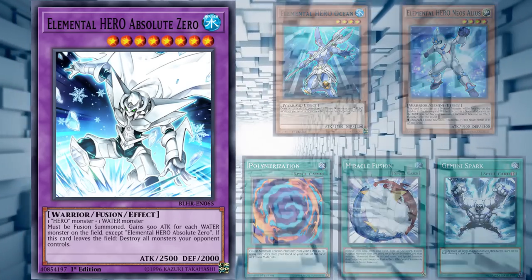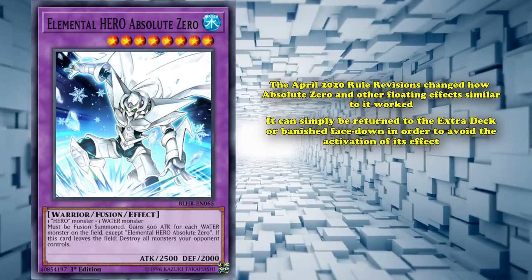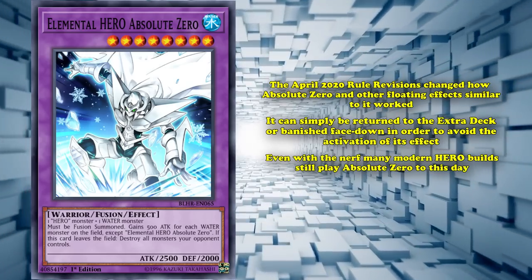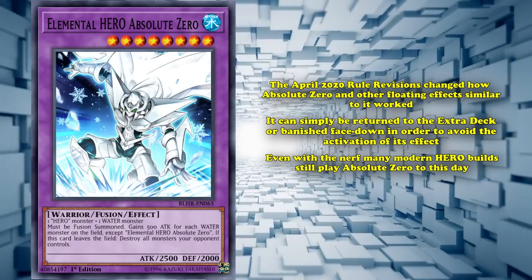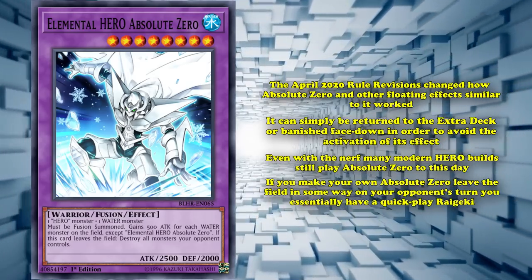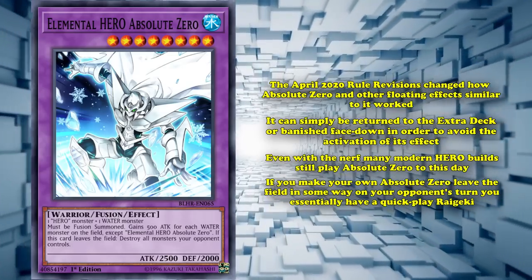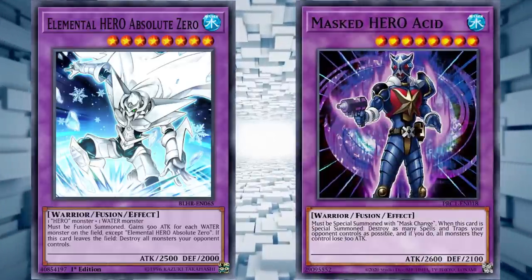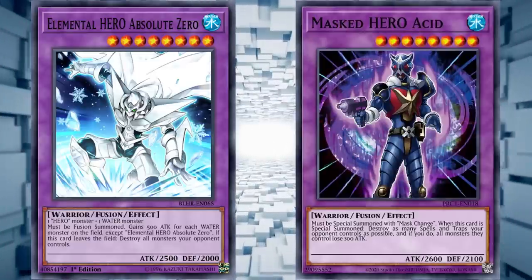The April 2020 rule revision changed how Absolute Zero and similar floating effects worked, and in the modern era it can simply be returned to the extra deck or banished face down to avoid its effect. But even with this nerf, many modern hero builds still play Absolute Zero, as while it can deal with your opponent's board of boss monsters, it can also be used as interruption — it just demands that it leaves the field in any capacity. So if you make your own Absolute Zero leave the field on your opponent's turn, you essentially have a Quick Play Raigeki. Hero decks have an archetypal way of doing this via the Quick Play spell Mask Change, sending Absolute Zero to the graveyard to summon Masked HERO Acid from your extra deck, triggering Absolute Zero's effect to destroy all your opponent's monsters and Masked HERO Acid's effect to destroy your opponent's back row — essentially a full board wipe.